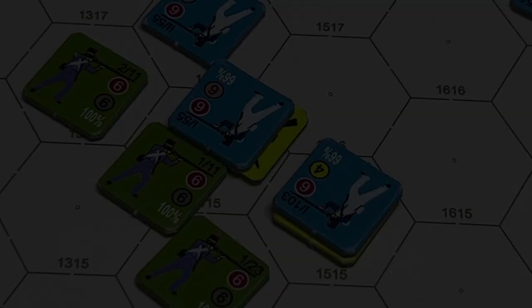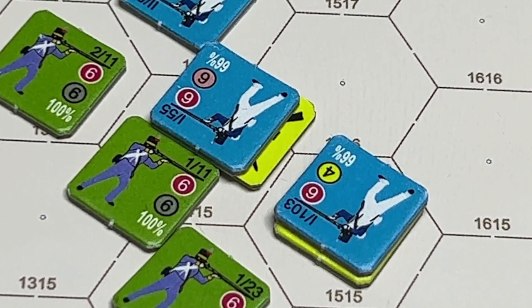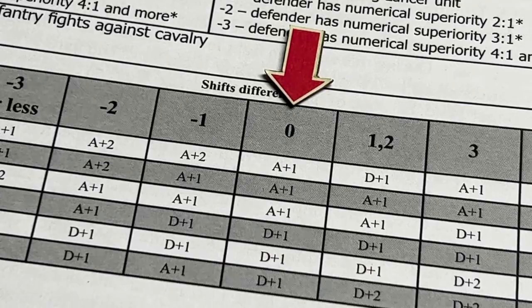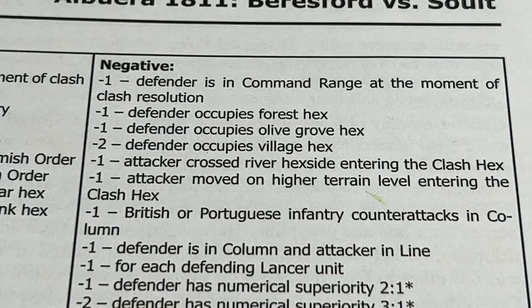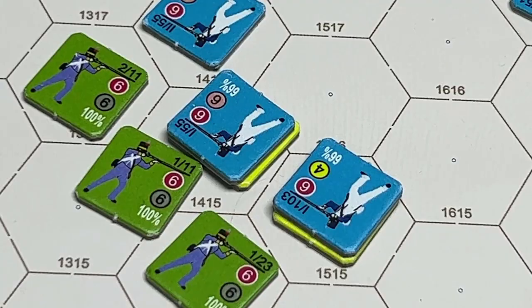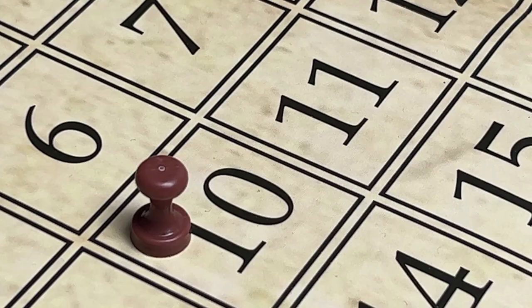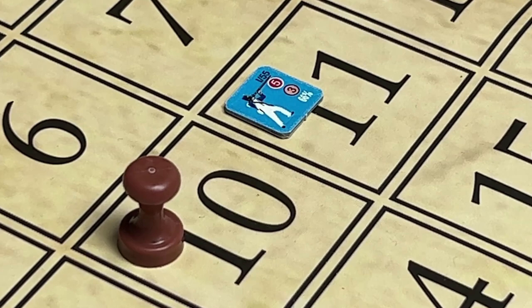Clash is the term for combat between two enemy units in the same hex, resolved during the clash subphase. The basic column is zero, and positive and negative column shifts are applied as listed above the clash table. The clash table indicates which side lost; the loser suffers two losses and its units are routed — removed from the map and re-entering the game one, two, or three turns later as indicated. The winner takes one loss and remains in the hex.